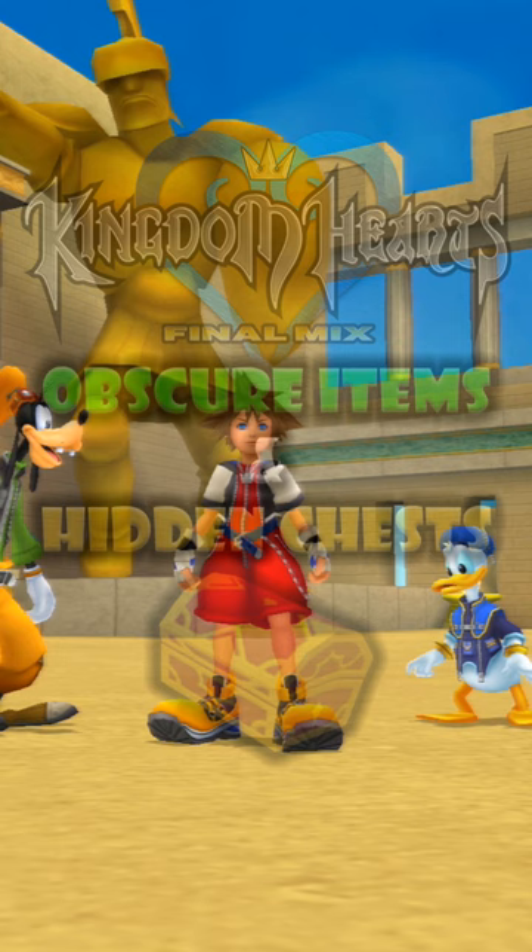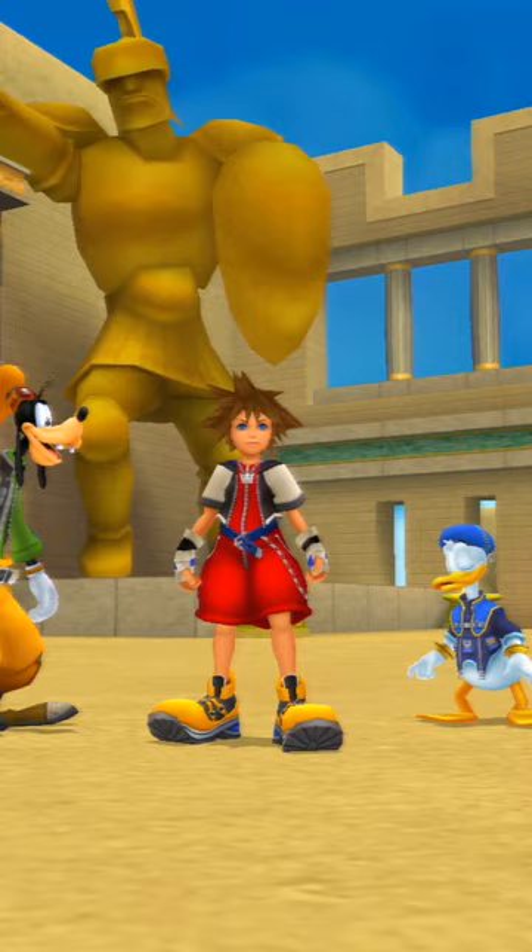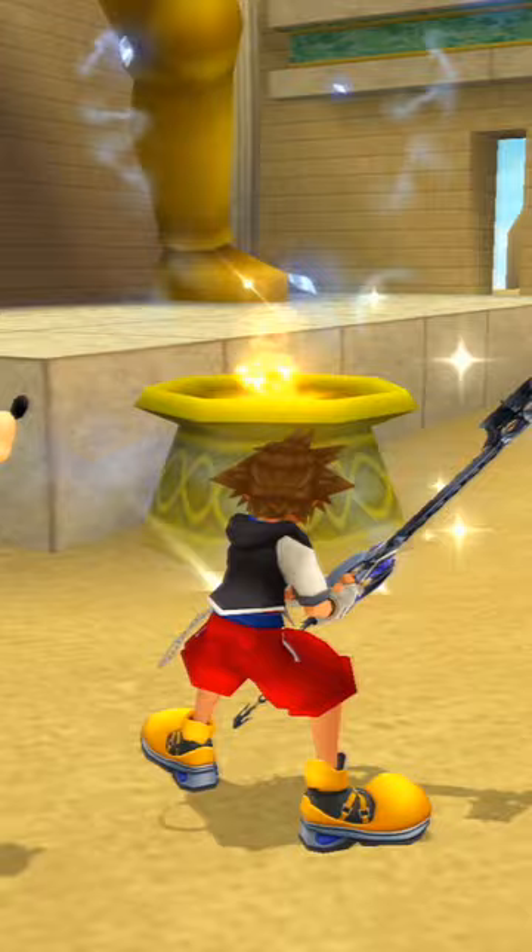All along the perimeter of the Colosseum are these large flaming torches. If we have the fully upgraded form of Blizzard Magic, Blizzaga, we can actually extinguish all the flames by casting it on each torch one by one.